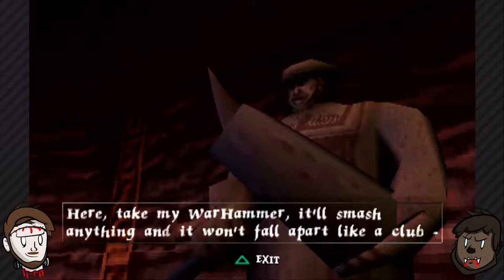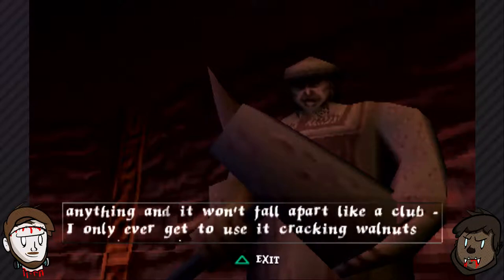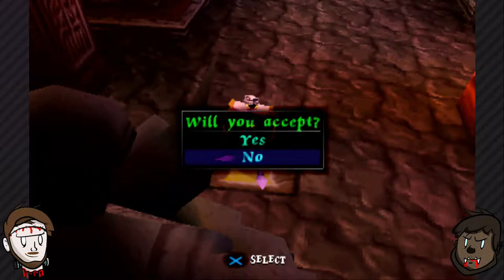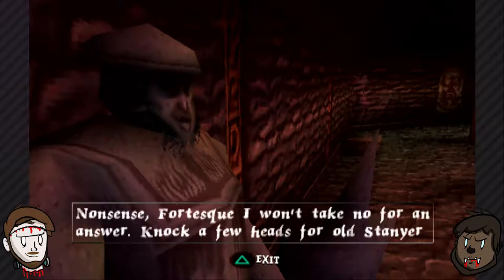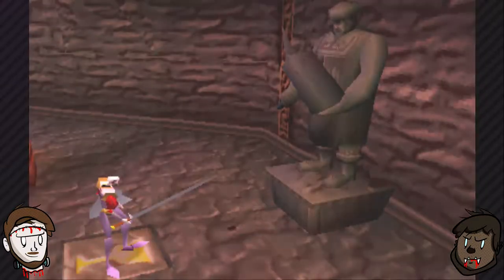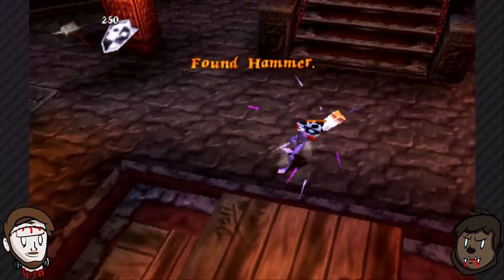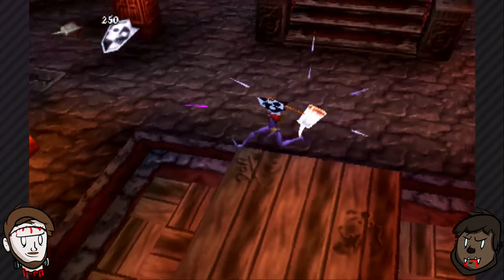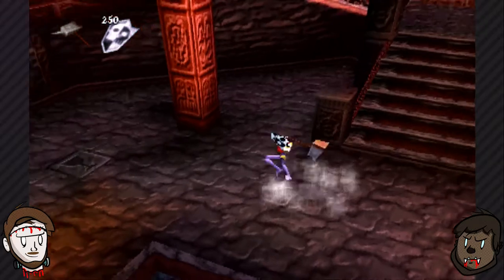Wait, so why did he think that Fortescue had killed him? So that was kind of a myth that came around. This guy wasn't in that fight, right? Okay. The hammer has no durability on it. That's nice. Seems like a good hammer. That's a good one.